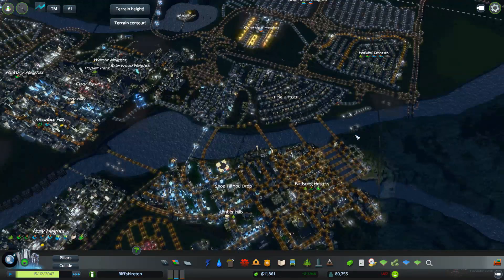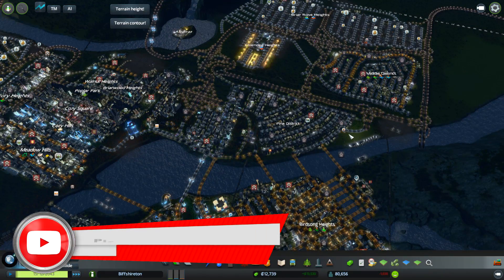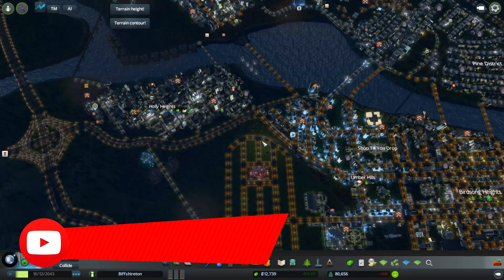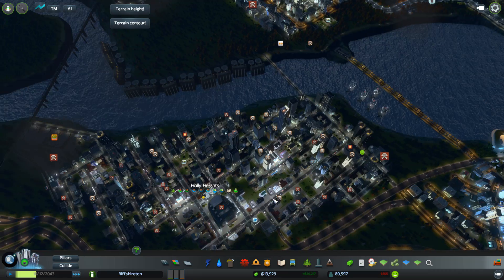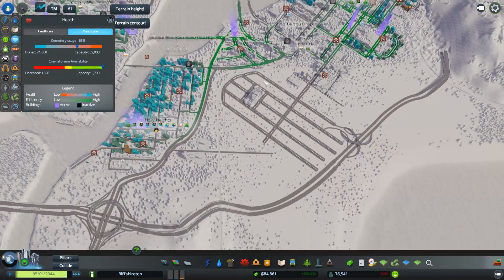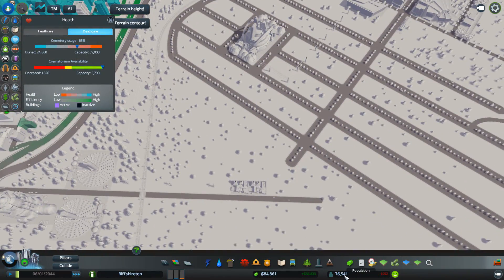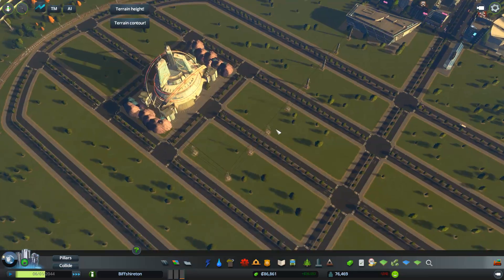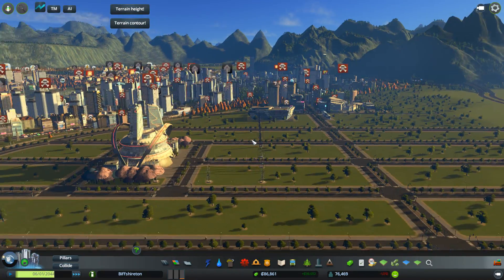So hopefully people will start moving back in again. Okay, we're back. Man, that was a bit of a death wave — we're down to 76,000. We got almost up to 100,000 before off camera. But at least we're making money and stuff now again, which is good. So that's building up.